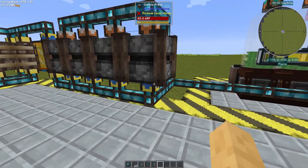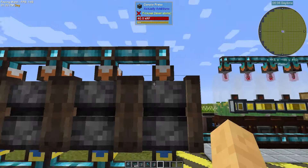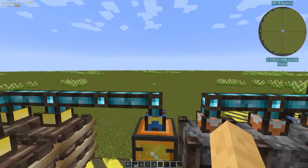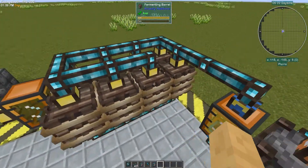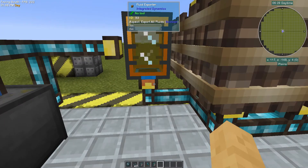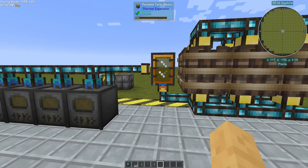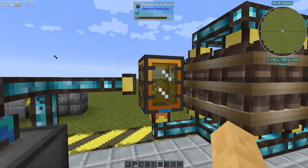First the canola gets sent over here via item exporters set to canola, pumping it into the presses. Then fluid importers pull the canola oil out into a tank here. Then a fluid importer runs it into all of these interfaces on the fermenting barrels. Down here more interfaces, and then an exporter pumps it into the tank — that's a cheaper way to do it because interfaces are cheaper than importers and exporters. Then a fluid interface provides access to the refined canola oil to the rest of the network.